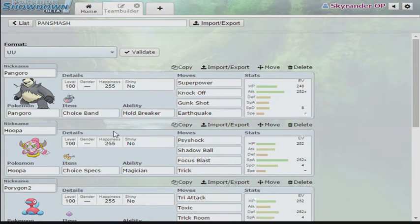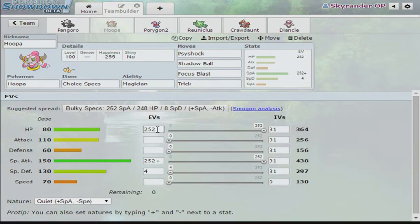And Specs Hoopa with a lot of investment in Special Attack. Though I think I'd rather give it some Special Defense, actually, because that's the environment it's facing. I'm gonna go for that — I'd rather have that, to be honest.